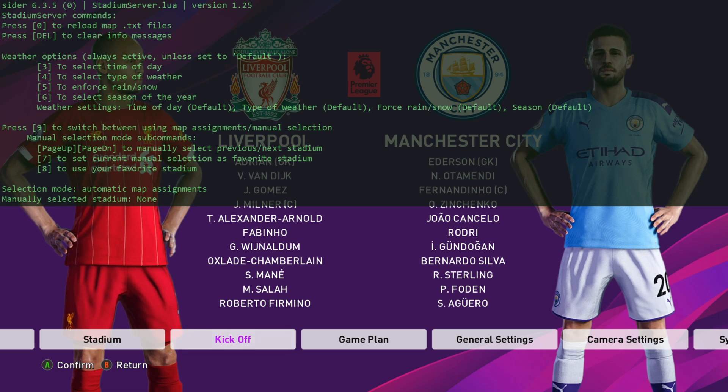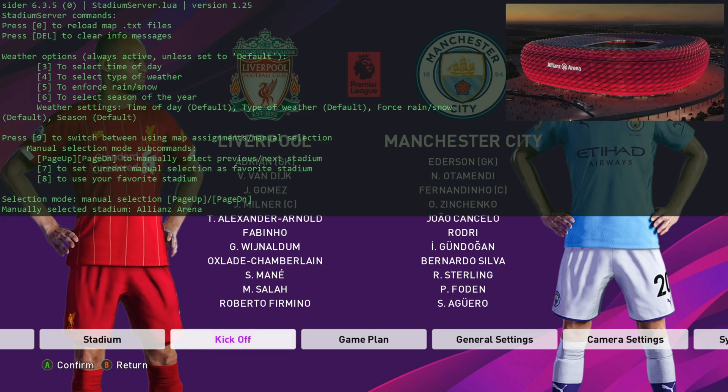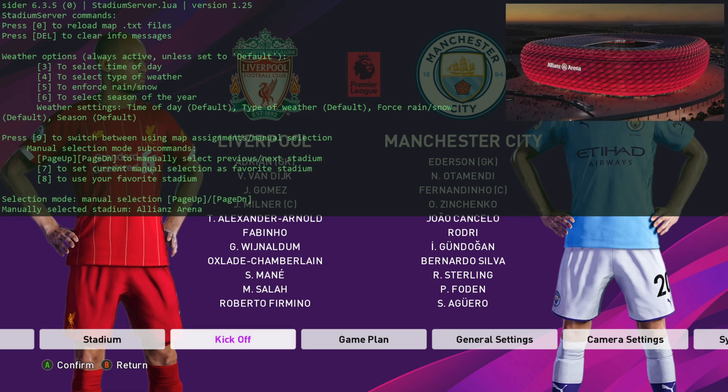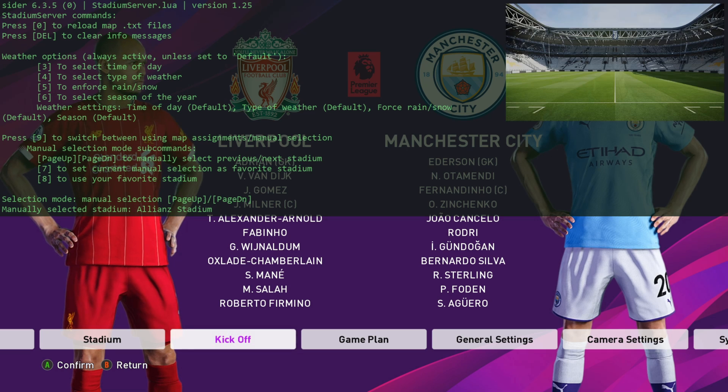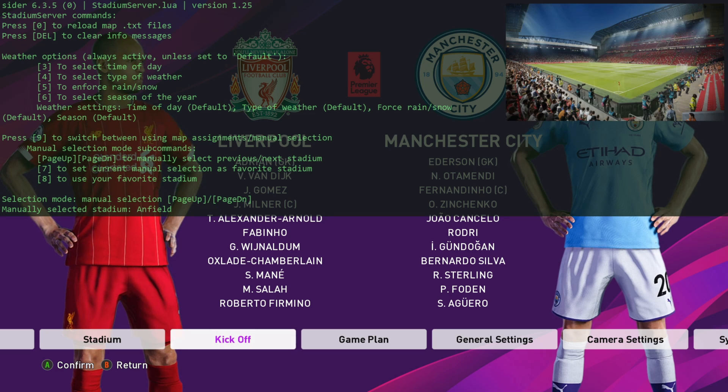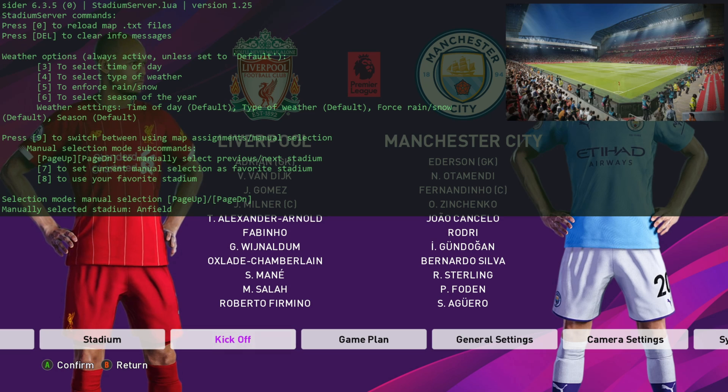If you want to manually select your stadium — which I recommend — press nine on your keyboard. You can see at the bottom it says manually selected stadiums, Allianz Arena, selection mode: manual selection, page up, page down. If you press page up and page down, this will flick through the various stadiums that have been created. They are in alphabetical order — Anfield, Arena, Bay Arena, Berg Stadion, and so on. So I'm going to select Anfield using page up and page down.